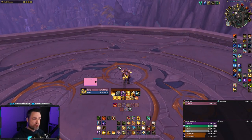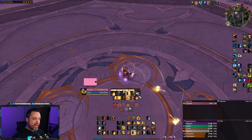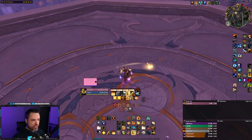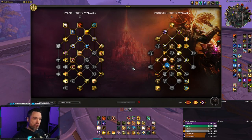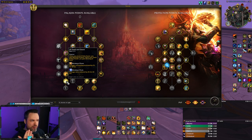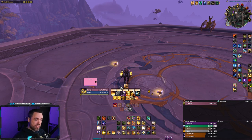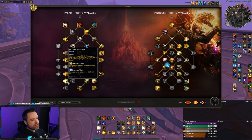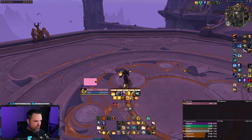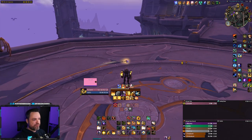Starting with the basics, Protection Paladin has a unique resource: Holy Power. When you use abilities that generate Holy Power — you can see on my WeakAura tracker — it adds Holy Power every time I use Blessed Hammer or throw Judgment. The big thing you want to know about Holy Power, especially in Dragonflight, is we have this new Dusk and Dawn buff. You get the Dawn buff when you hit five Holy Power, and you get the Dusk buff when you go from having some Holy Power down to zero. Dawn gives you increased damage and healing. Dusk gives you damage taken reduction, which is super nice. So you want to be refreshing that often — go to five, then go to zero. Keep those buffs stacked up.